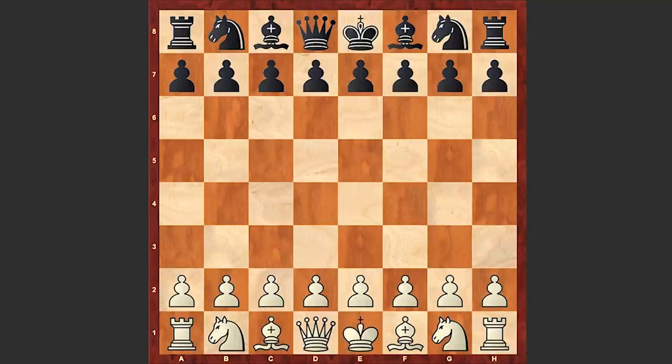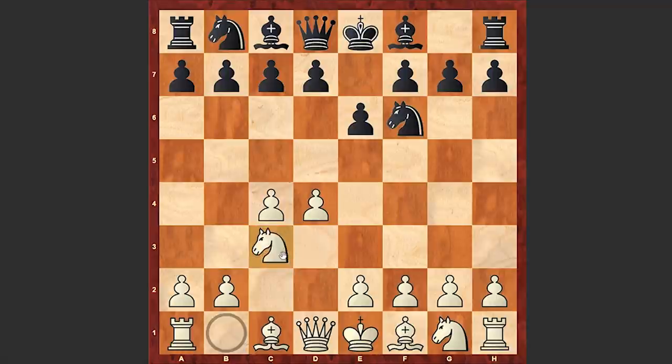On the white side is Indian Chess Grandmaster Baskaran Adiban and Cuban-Paraguayan Chess Grandmaster Neuris Delgado Ramirez is playing with the black pieces. This is game one of round two and Adiban, who had the white pieces, opened up with d4. Nf6, c4, e6, Nc3, b4 — the good old Nimzo-Indian Defense is on the board, against which white is choosing the aggressive Kmoch variation.